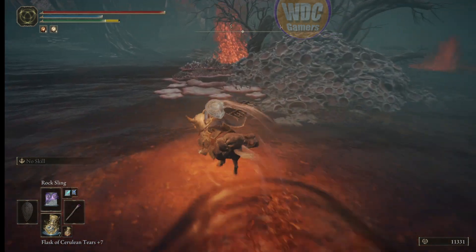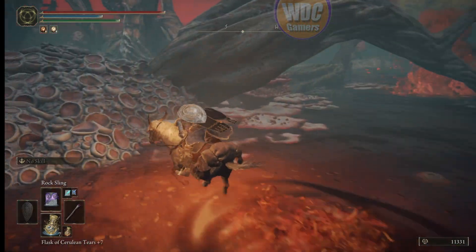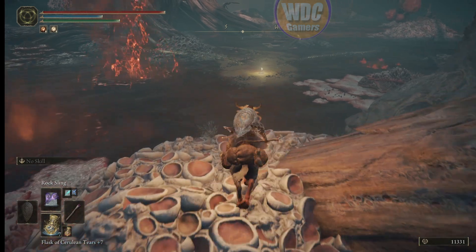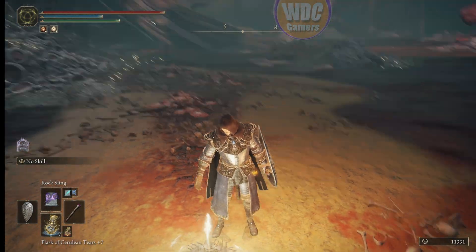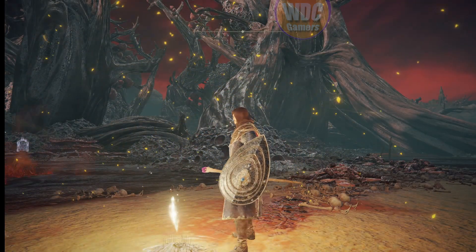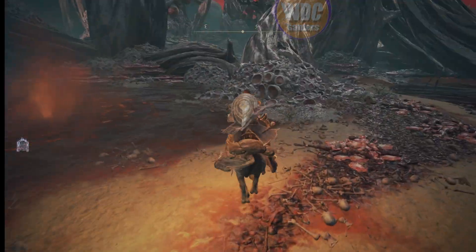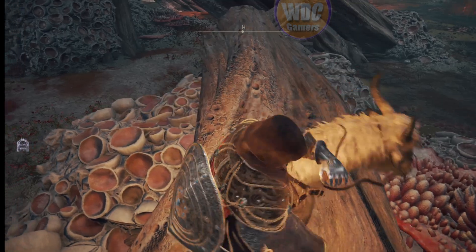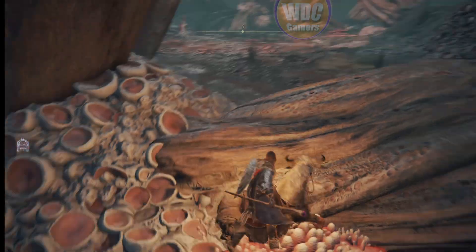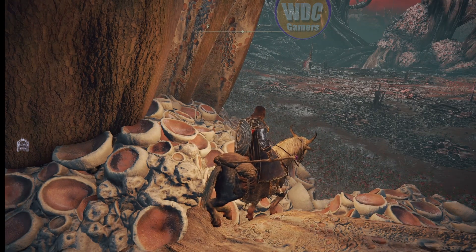We're going to go across — watch out for those because they're bad. Up here there's a grace; we're going to grab this grace, probably should have grabbed it earlier in the game when we were first here, but it is what it is. We'll mount up and not hang around here too long because there's a rotten knight. And right out there is the commander.